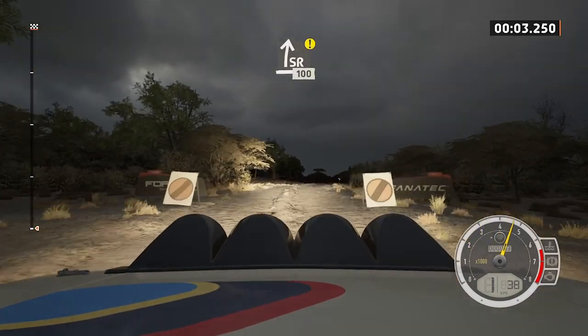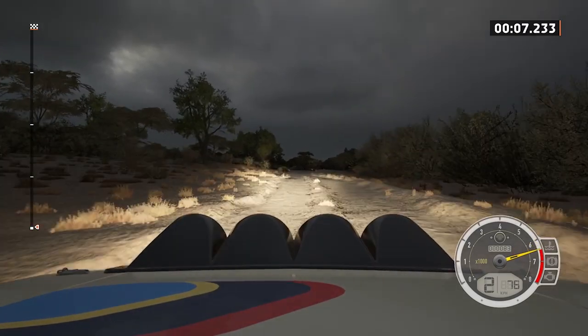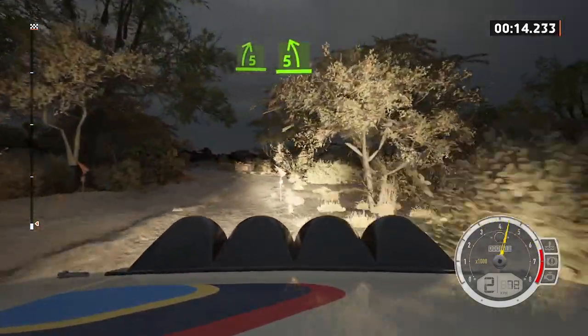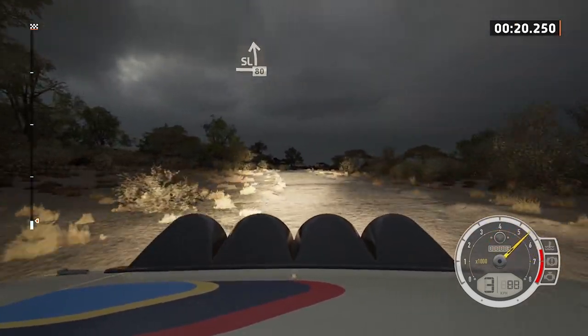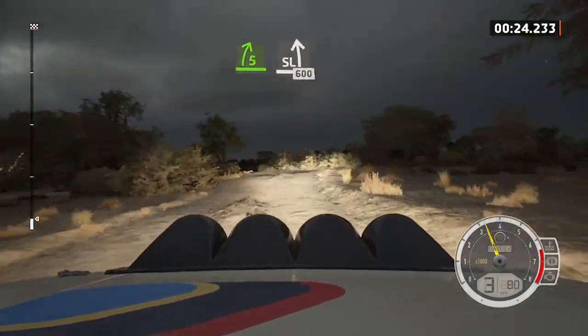Slight right, caution, 100. 6 left short, past junction, 30, short. 5 right, 5 left, into 6 right, and slight left, 80. 5 right short, and slight left with a bump, 600.